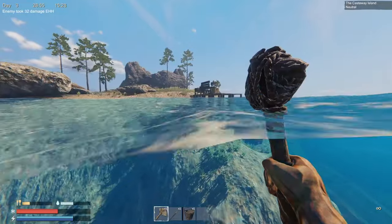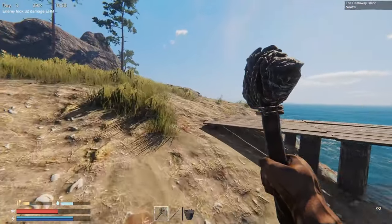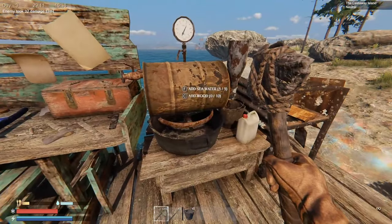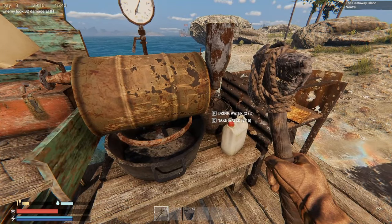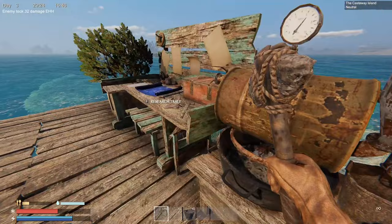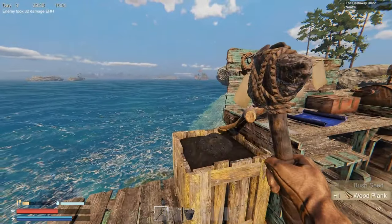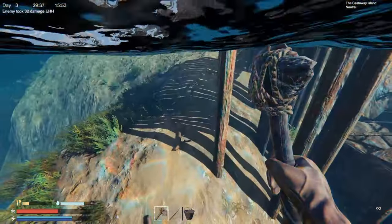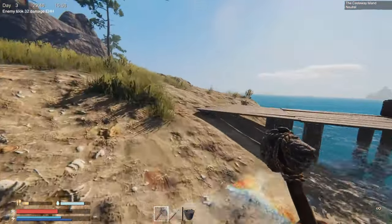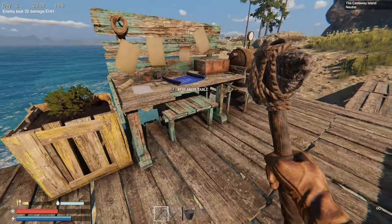Looks like we got a bush growing there. We need to add wood, pick up those mushrooms, and take water from the still. One birch seed from the bush harvest. We got four wood and a seed too — so maybe this is going to be perpetual wood for us. We're going to need a lot more of these planters though. Oh, check it out — it's growing back again. We didn't even plant a seed, I don't think.